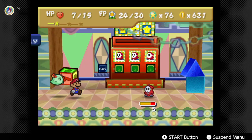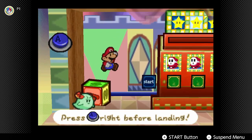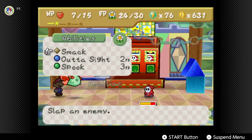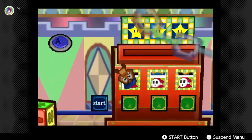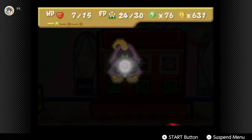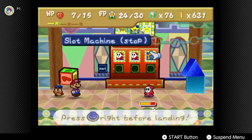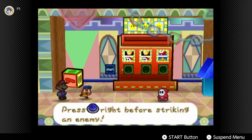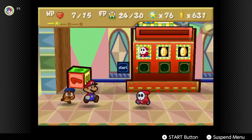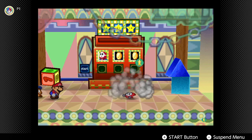Another cool thing about this — Chugga Conroy mentioned it in his video and he even tested it out, so I will show you here. You can jump on the slot machine start block in the back here, and I've never done this because I've never known about it. Mario can stop it, but Bow can't smack it, which is a little understandable. You can play the roulette back here. That's pretty cool.